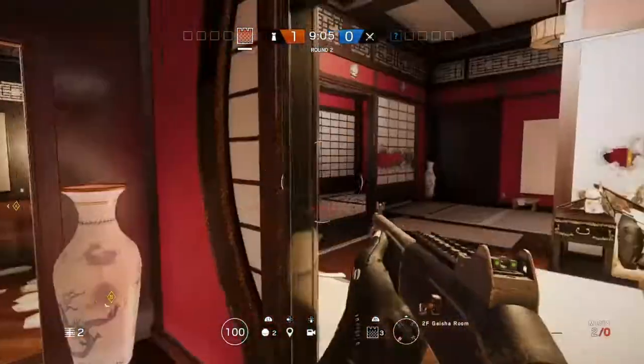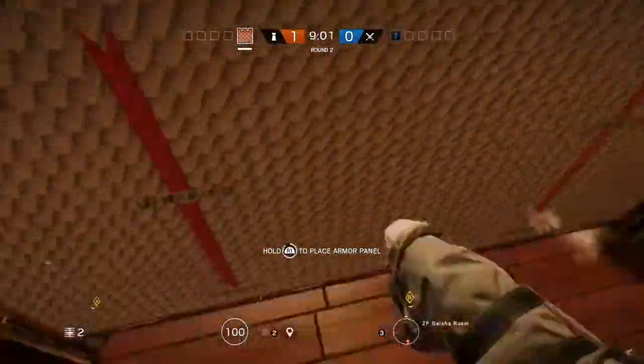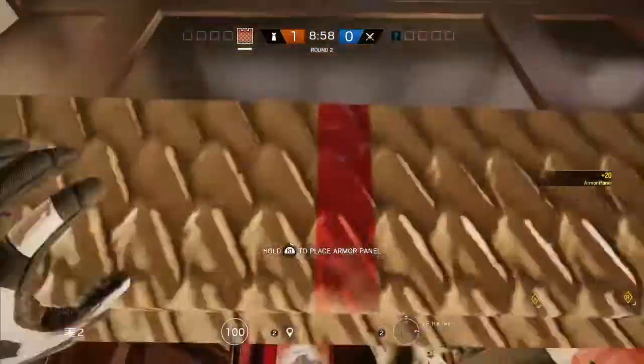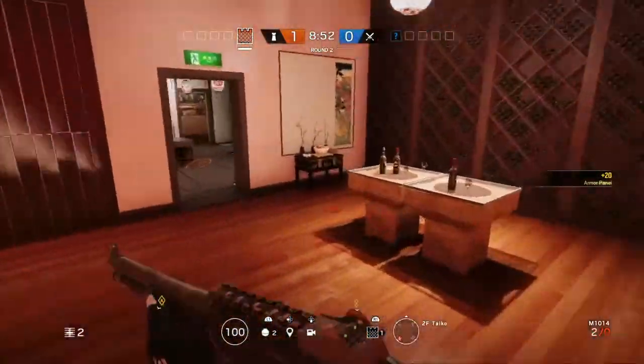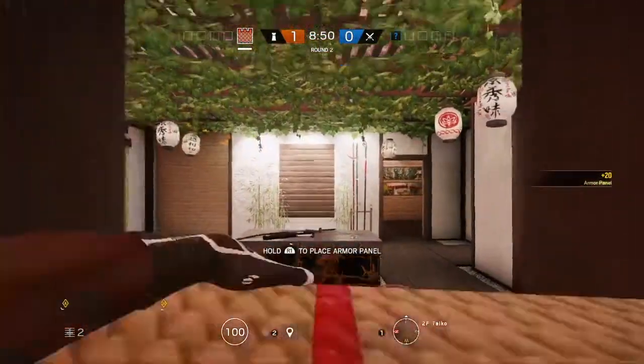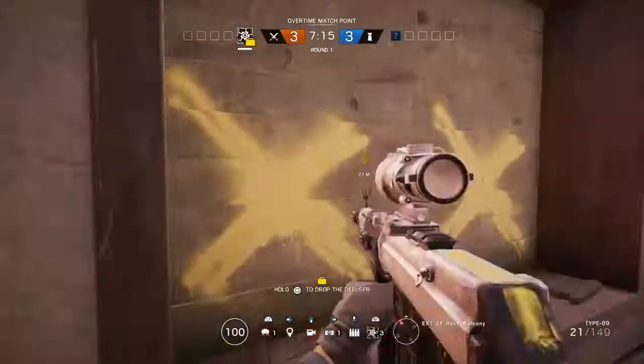Castle's job is pretty simple. You want to reinforce that wall into karaoke that I indicated before, as well as the outside wall of Geisha. This forces the enemy team to use resources to enter Geisha if they don't want to go in via the window. After that you will castle off the two doorways leading into Geisha. Your third castle can go on the doorway from drum to hallway or the doorway from drum to garden room.